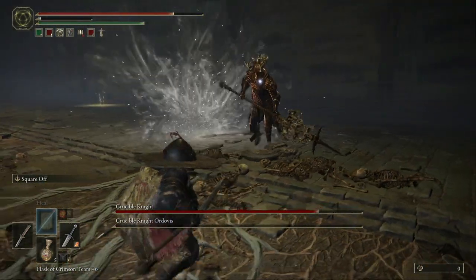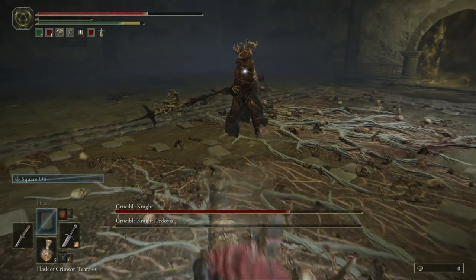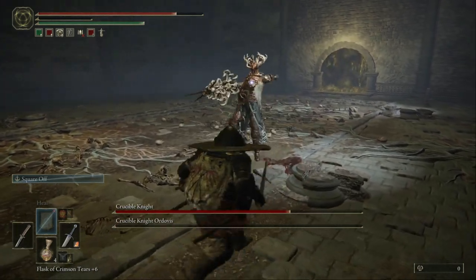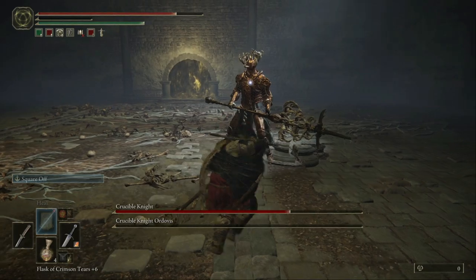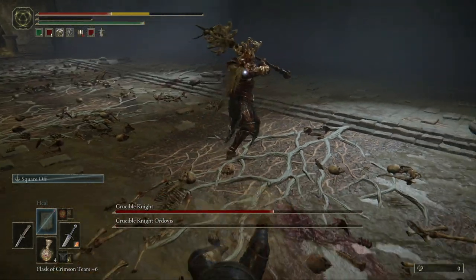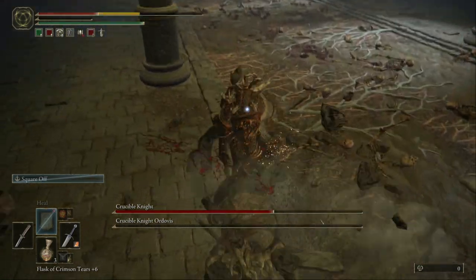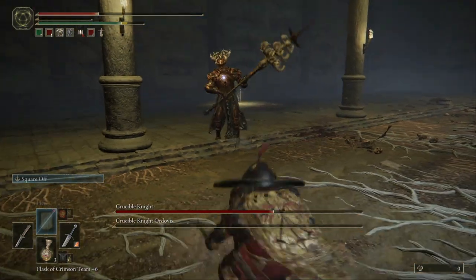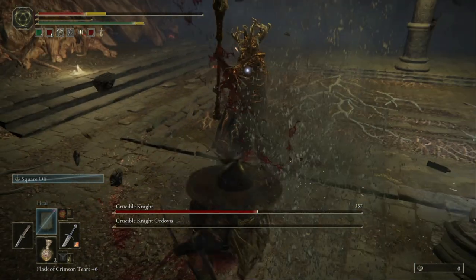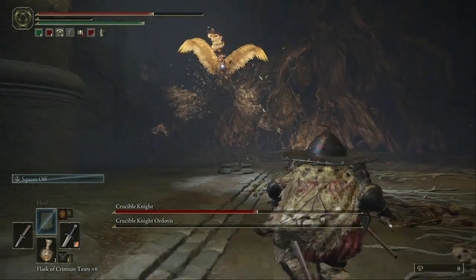Now you only have one left, so it's much easier — but still hard because they do so much damage. Doing the special combo here. Watch out, dodge! I don't understand why I'm not rolling. Special combo — watch out, dodge roll. Keep your distance, use a potion. Special combo — watch out. He almost killed me, take another potion. I only have one left and he still has more than half his life.